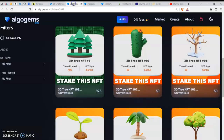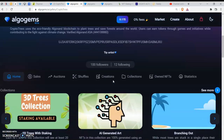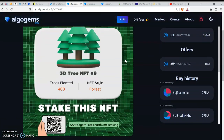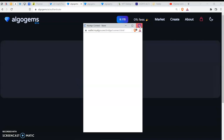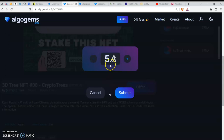Let me show you one or two things about the purchase process. I'm not currently connected to my wallet, but once you come to this page you click on the 'Offer' button. Once you click on Offer, it will bring you to a page where you insert on the box the amount — that is the cost price of the NFT.